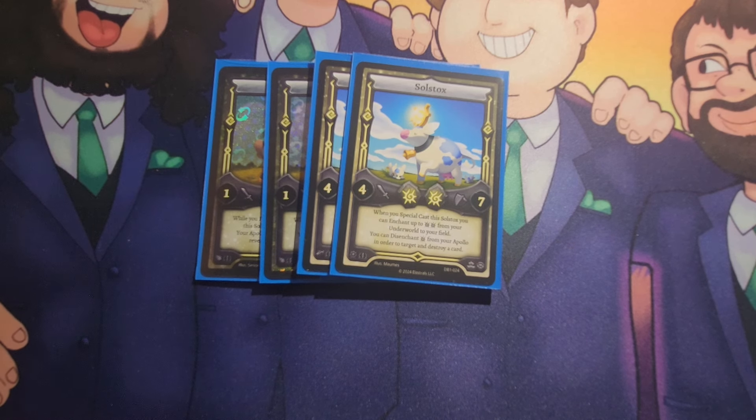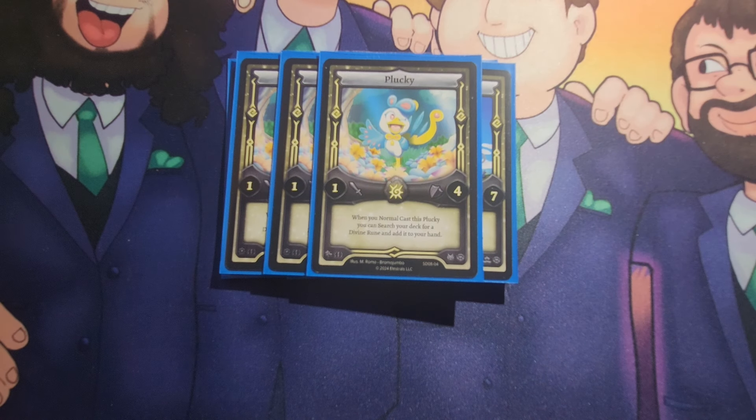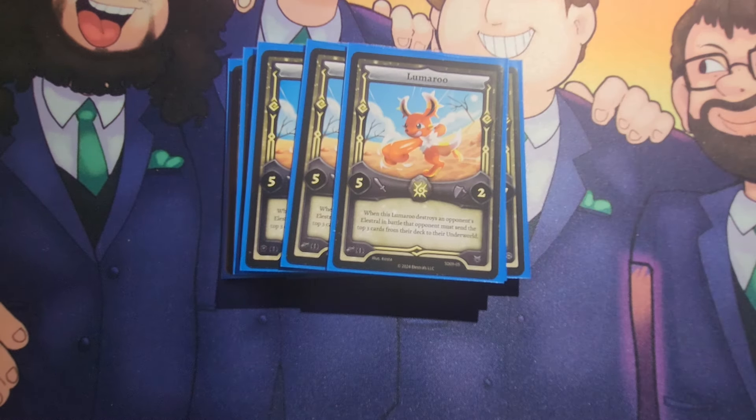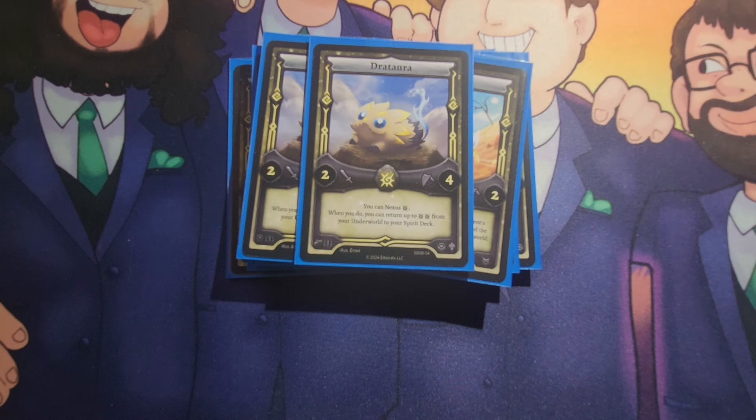You can disenchant a solar from your Apollo to pop a card — very strong effect. The problem is he's a 2-cost; it does not immediately impact the board and he needs an Apollo to be out there. To find said Apollo, of course, you're running three Plucky. Normally we would run Elichick because it's better, but we want to keep our sun count high because we need to be getting those Apollos pumped out. Next, we're running a triple package of Lumaru, the best card in the deck. Why? Because he's got a five attack stat. The rest of it does not matter. For our nexusers, we are running two Dratora. You can nexus to gain some health back. This is a very powerful effect because you're going to find yourself pretty far behind most of this game with this deck.